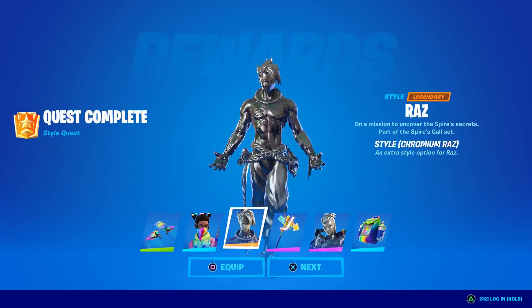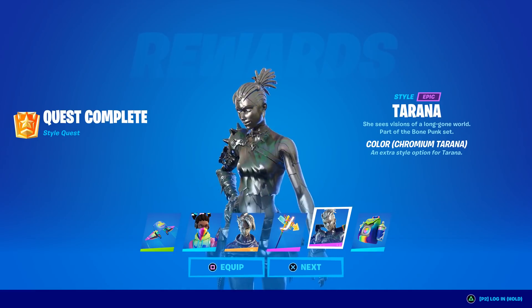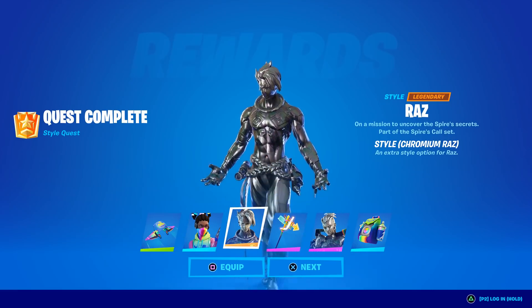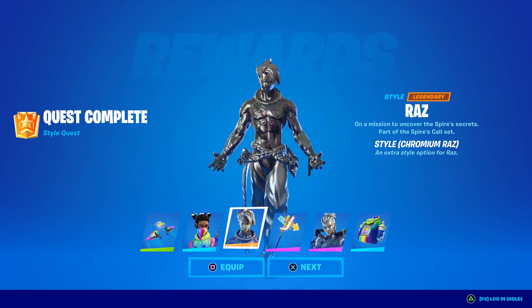We have got the new secret styles unlocked, at least some of them. This is Raz in the chromium style - an all gray secret style. There's also a little bit of color in there, like a green tint to it. I really enjoy this, but there's not just chromium - there are other styles as well.